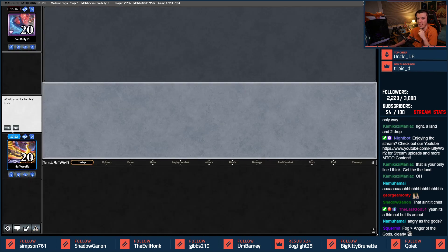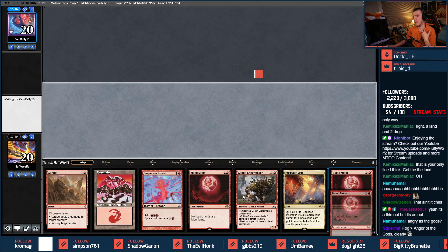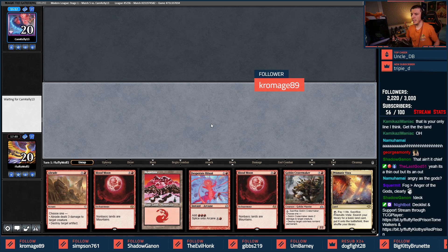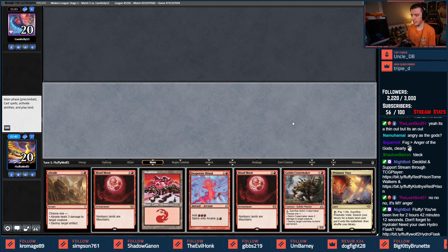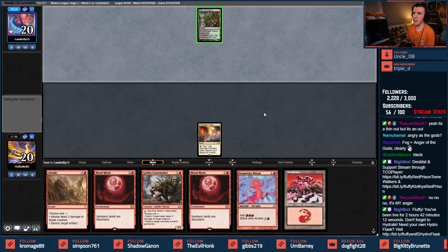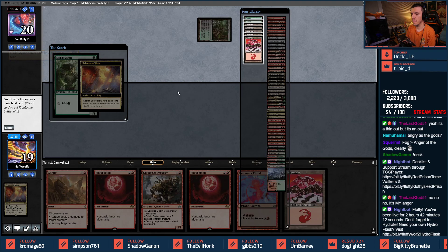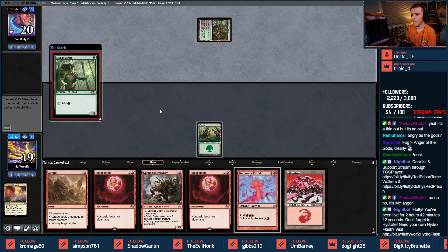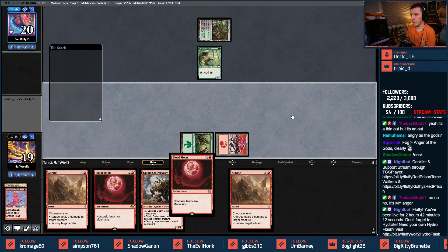That Thoughtseize at the very beginning took the other Anger too, so it hit all of them. We're going to keep this — this could go places. Opponent mulls to six. We can get our green, we can Blood Moon, we can Abrade. They show an Elvish Mystic and play it.